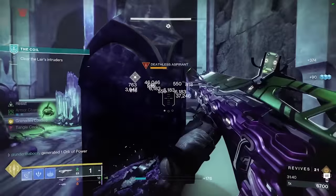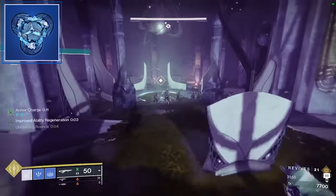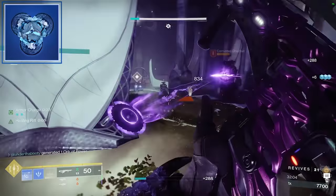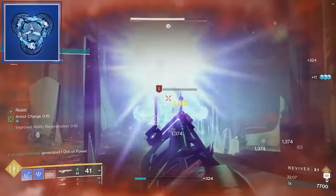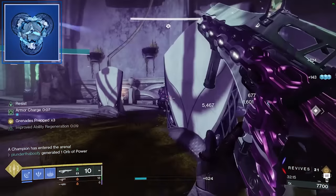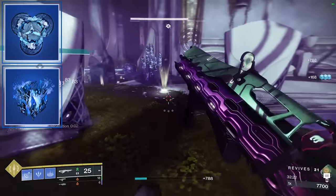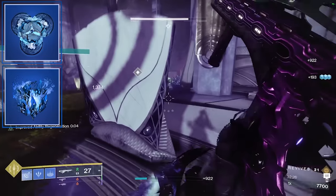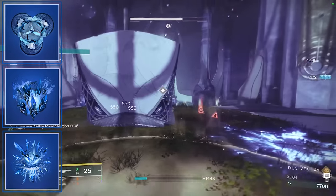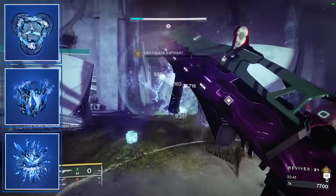We already went over choosing Whisper of Chains or Whisper of Rending. The other three fragments you want in the build are Whisper of Refraction — defeating slowed or frozen targets grants you class ability energy. We're defeating so many frozen targets that your rift is going to be available all the time, which is just guaranteed restoration you can sit in. Paired with Whisper of Chains, those two combined provide your main survivability: a rift with 40% damage reduction procced. The last two fragments are Whisper of Fissures — which increases the damage and size of the burst of stasis on crystals and frozen targets — and Whisper of Shards, where shattering a stasis crystal temporarily boosts your grenade recharge rate up to 10 seconds, granting a 500% increase, and this is essentially free from the artifact mod since that's what creates our stasis crystals.